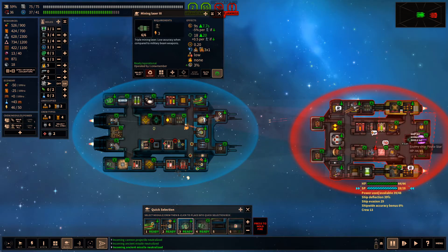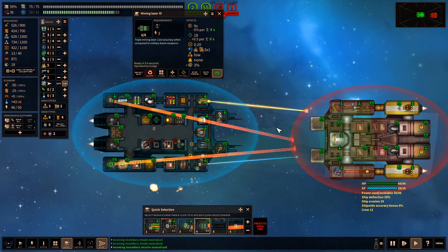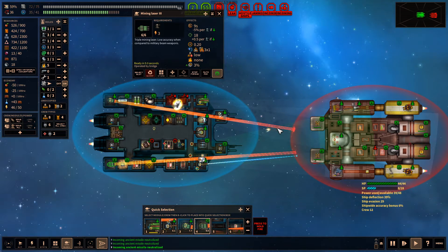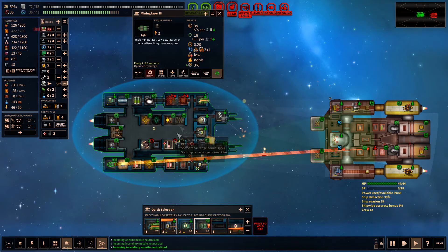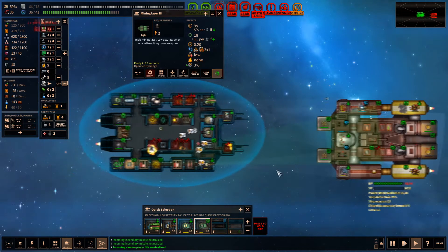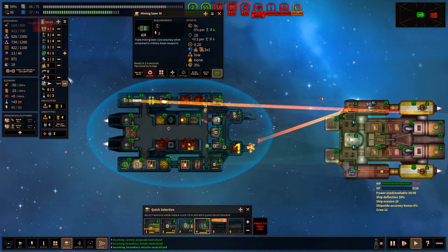We'll get that figured out. I just want to left click and not right click — I'm sure I could change the settings. We've got a lot of shields to work through. Currently our point defense is surviving but not by much. Oh geez, that was bad — we need all hands on deck for repair. One point defense is down, we are leaking and on fire.